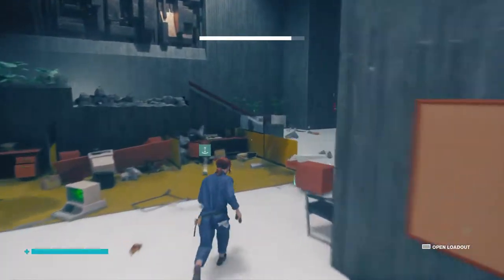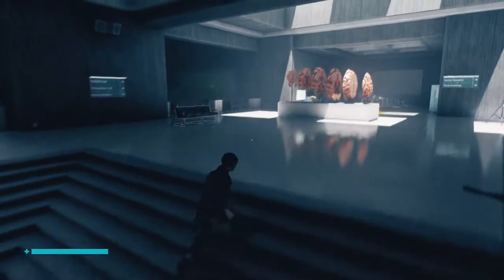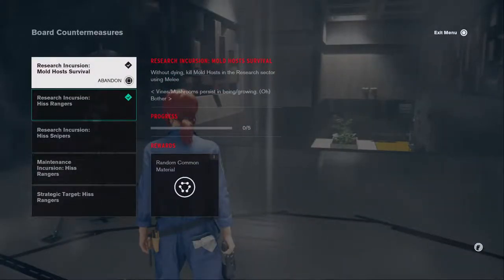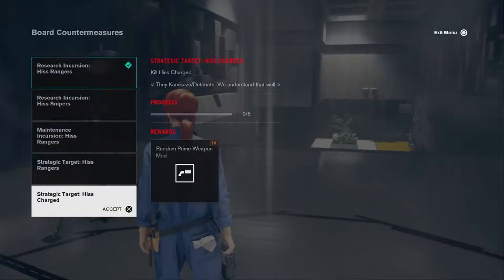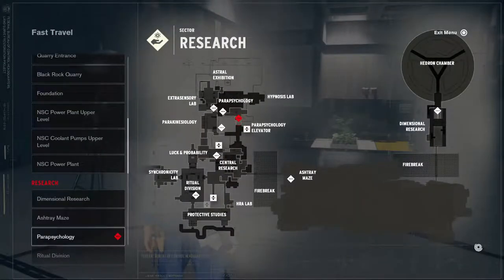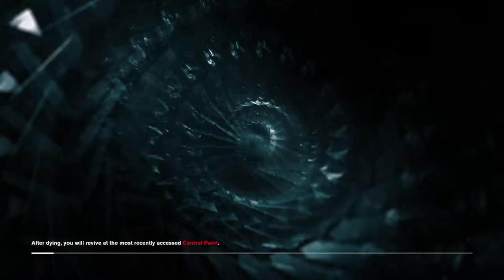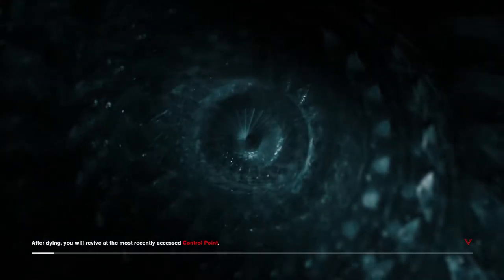That is where I'll end this one — unless I somehow actually get the 25 board countermeasures trophy, in which case I'll make sure to show that. But I honestly don't think I will anytime soon. I'll go ahead and abandon that one. In Central Research where the Hiss continuously respawned — earlier in the game I was running around for five minutes trying to get a spawn and nothing spawned. But that's where I'm going to end this one.